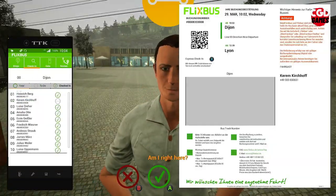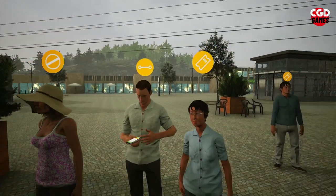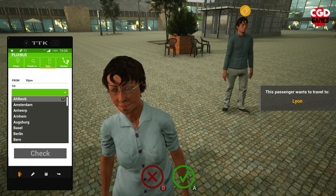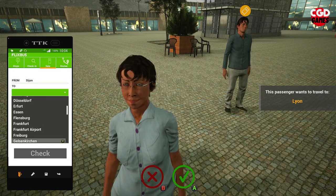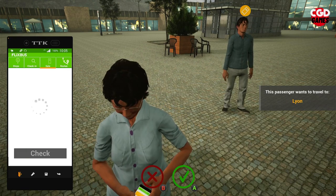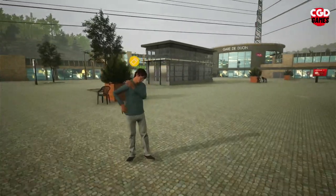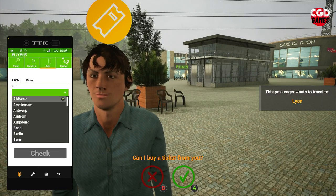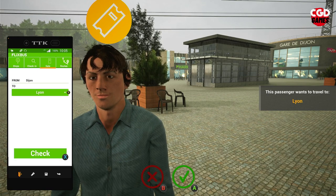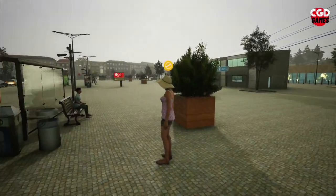We've also got customers that would like to pay here and now. Press and hold X and he's allowed on the bus. Now we've got passengers who would like to buy tickets — they'd like to go to Leon. It brings up our phone; press Y, scroll down to Leon, press Y again, then check with X. A QR code comes up — tap A, tap A again, and he is on the bus. Same process for the next passenger going to Leon: scroll down, press Y, check with X, QR code comes up, tap A, tap A again, and she's on the bus.